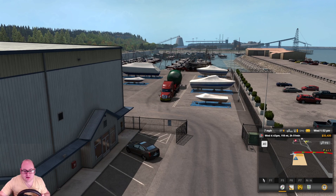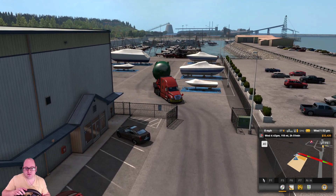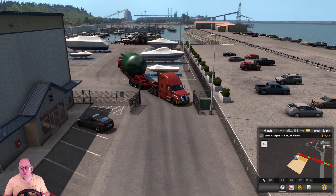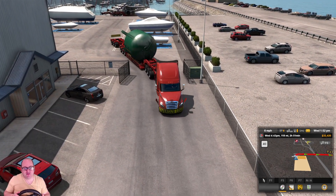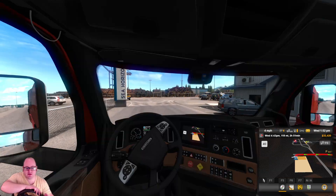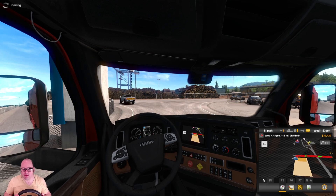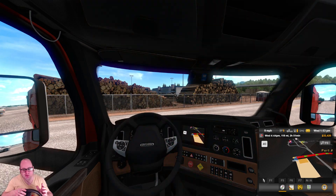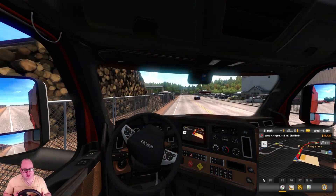Looking good so far. Snaking around there — yeah, it's definitely a long load. Okay, let's go back into this view so I can see where I am. There's our escort vehicle. I wish the escort vehicle on the left was the one I was following, but beggars can't be choosers and all that jazz.